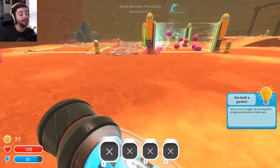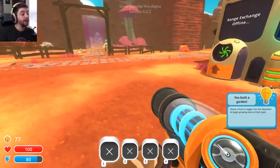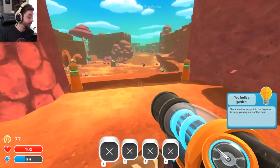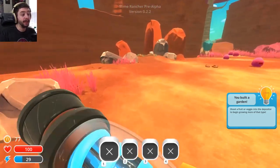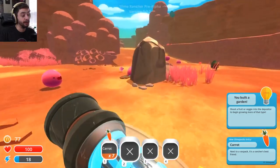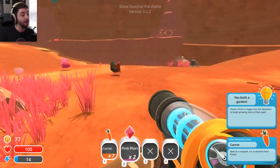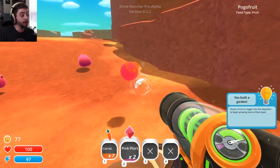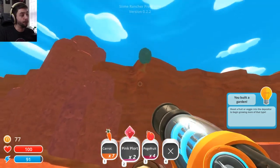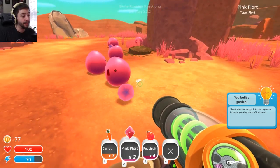Now we want to go and find carrots and stuff, which is pretty simple to find early on. And with the carrots we're going to grow them and then feed our little guys from there. Here's a bunch of carrots right here. We can also go out and farm some plorts kind of without needing to feed our own. But let's come over here — we're going to grab some fruits. These are pogo fruits, they fall out of these little trees here, which we can actually grow ourselves eventually.